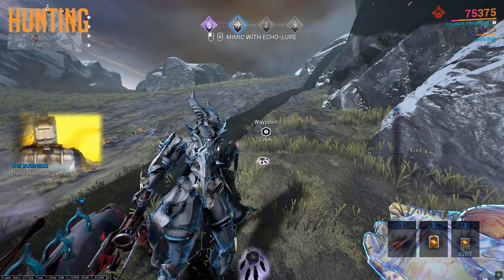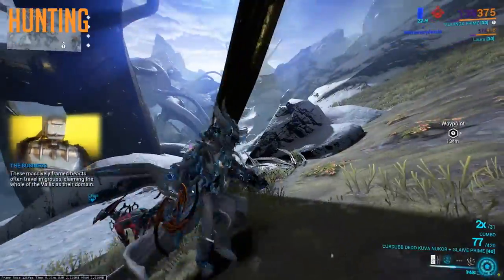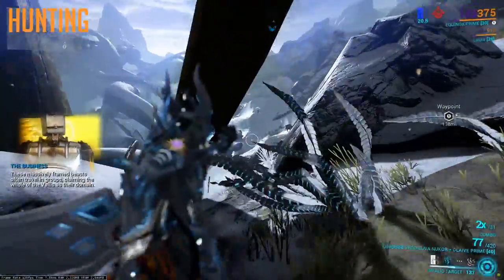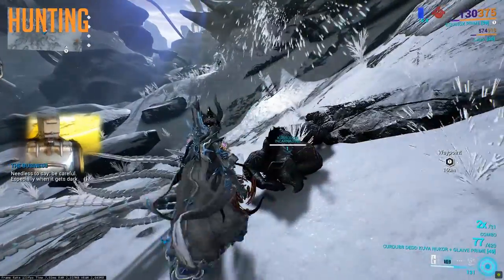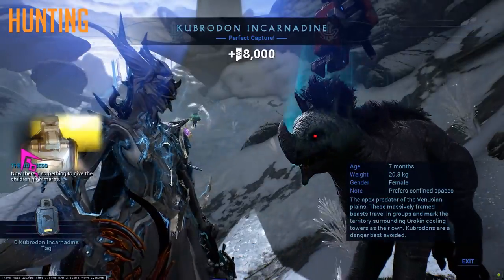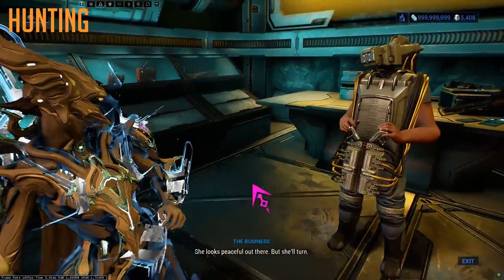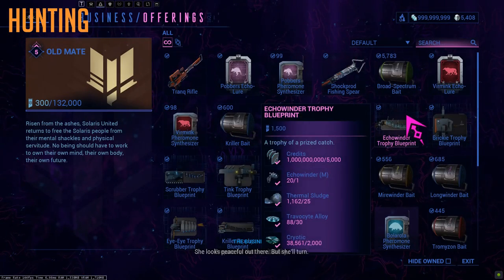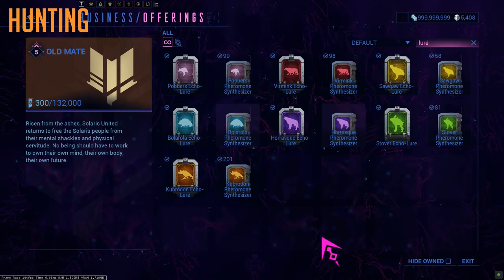Equip an Equinox — we use this for its sleeping effects. Also bring along any sort of enemy radar that you can. These mean we never need to actually use our Tranquil Rifle, which just makes things easier and gives us less work. The reason I spoke about this second is hunting does require you to have gotten lures for a little bit of standing from the trader at Fortuna, which does mean that you can only do this if you've already done a tiny bit in Fortuna before.